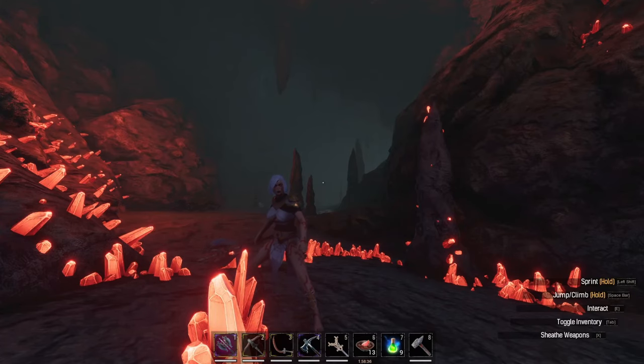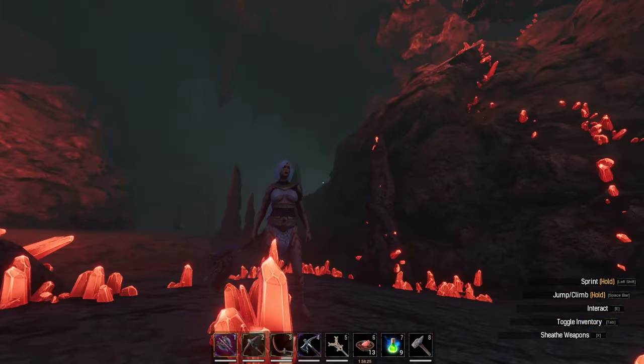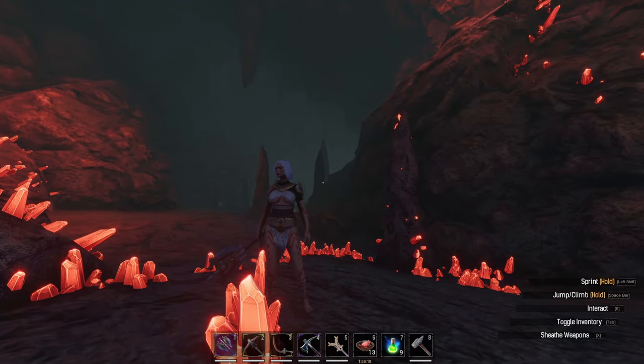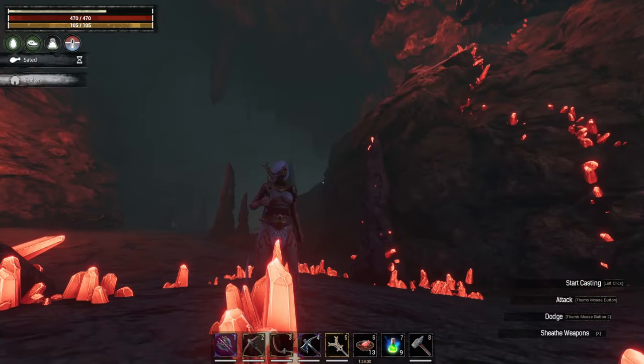Now you've got sorcery leveled up to six, head on down to your favorite crystal cave. I am here at Scuttle's Shortcut. It's quite a big place and you can't get to a whole lot of this crystal, even with hand or a pick before. So Mass Cull was super beneficial anyway. And it's going to give us about the equivalent to a steel pickaxe, which is sure not as good as what we had before, but much better than harvesting by hand.